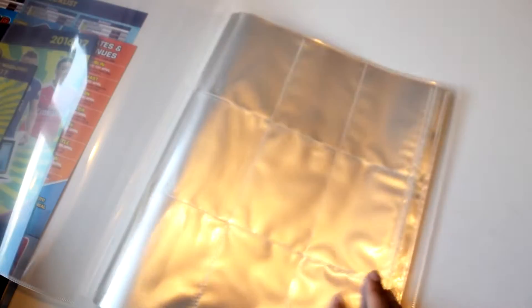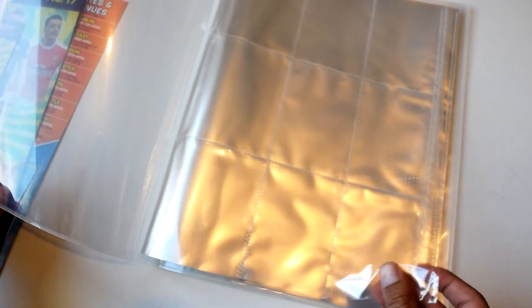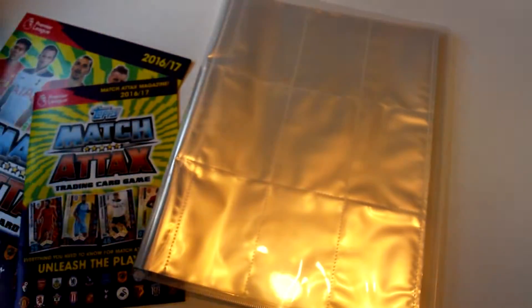Here's the binder where you can put your cards — you can put three in each section. For example, nine here and nine here. I won't be putting these in, but those are from the binder.